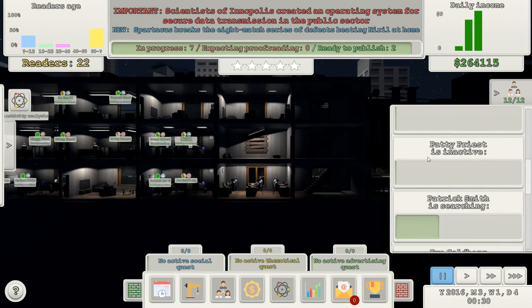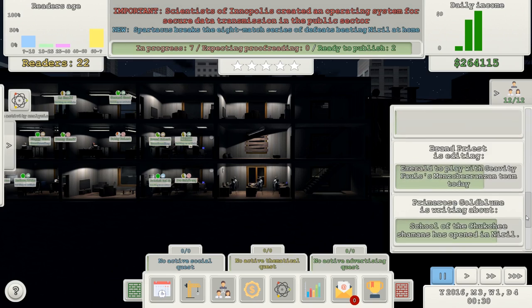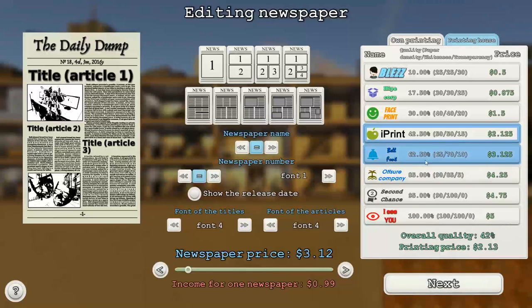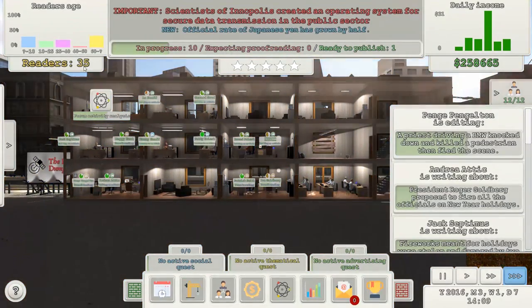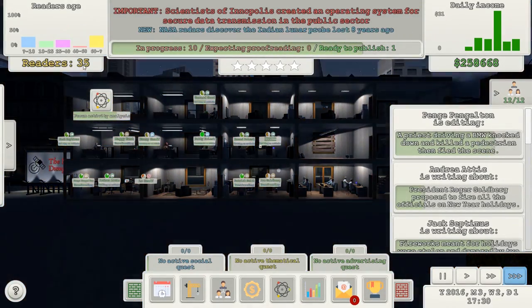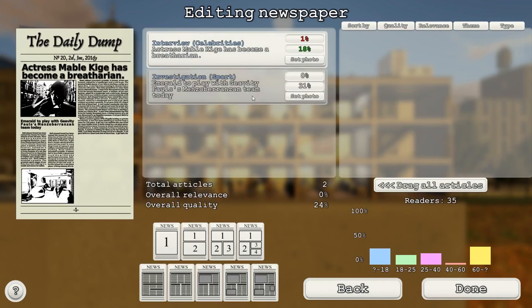Daily income: $12. We are raking it in. 'Attention: the following employees have not received salary this week. If this happens again they will quit the job.' When you say 'if it happens again', I suspect it might. I'm going to wait until I go bust. I've gone bust. It's going to go to the next month and I'm not going to get paid. These two irrelevant stories — let's pick whatever, it doesn't matter.